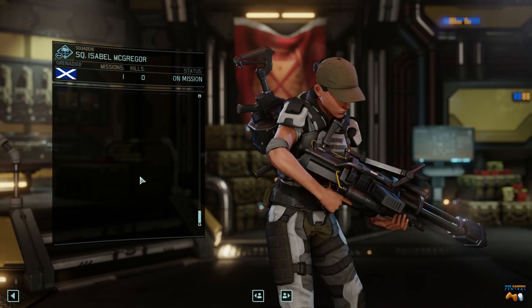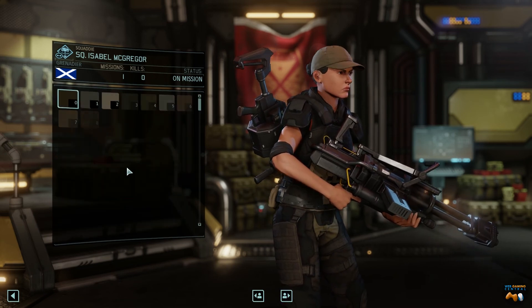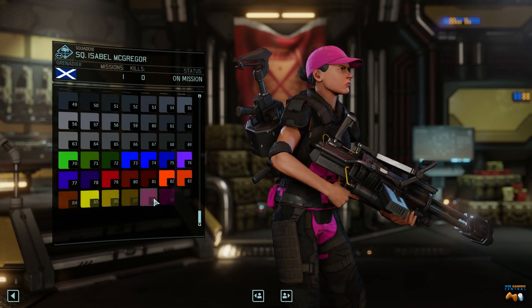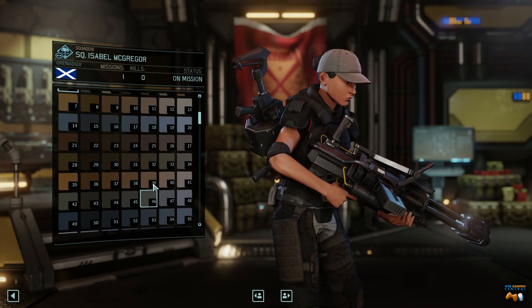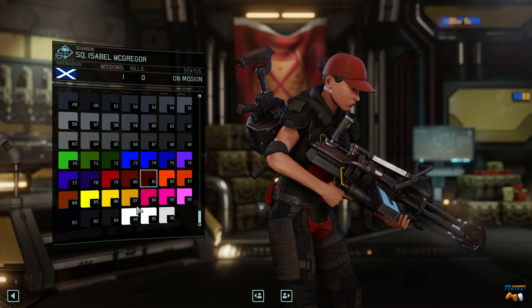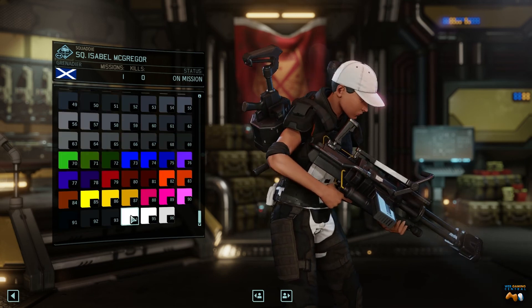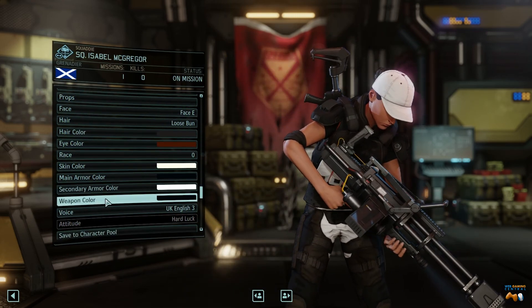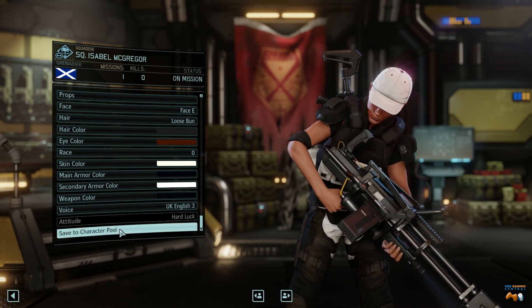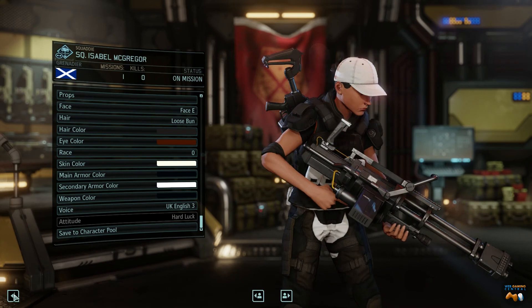We'll do black and white — I just like that color combination. For the secondary, we're going to go full on white. Or we can mix it up and go tan — I don't like tan too much. I'll stick with white. Yeah, that's cool. I just like that combination for whatever reason. I'm going to keep her like this. I like this character, so let's back out.